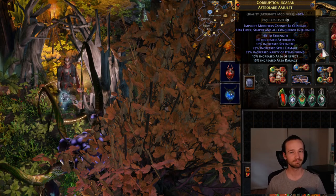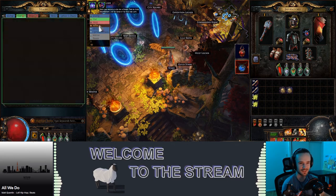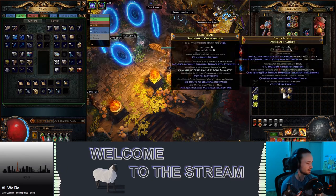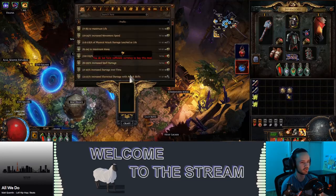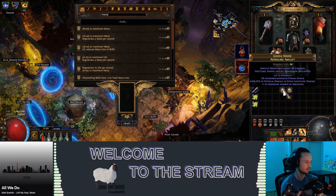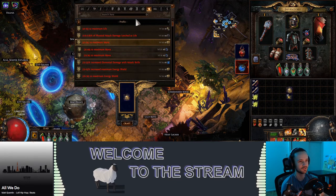First attempt on stream — we've got a jewelry recombinator, essence tier strength, and increased strength. We head over to the crafting bench and craft mana on there, because that's how you do things.